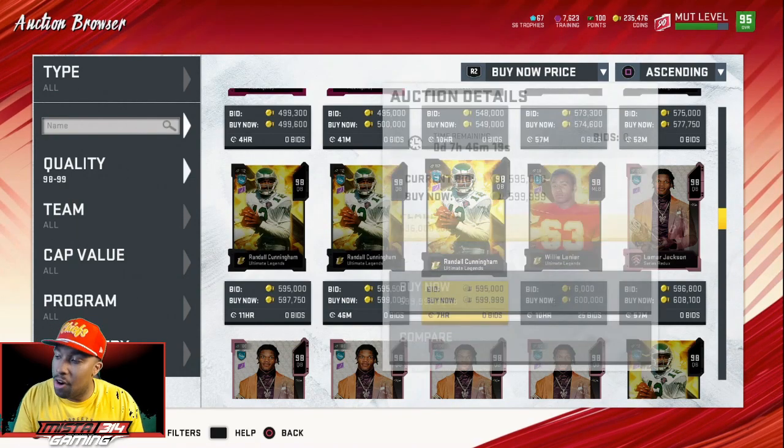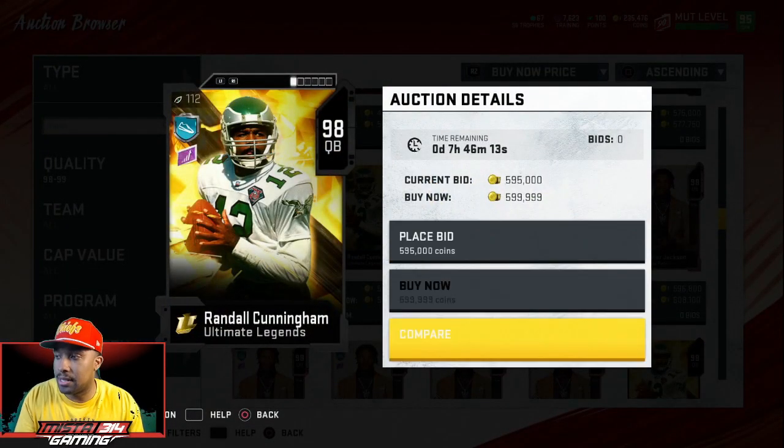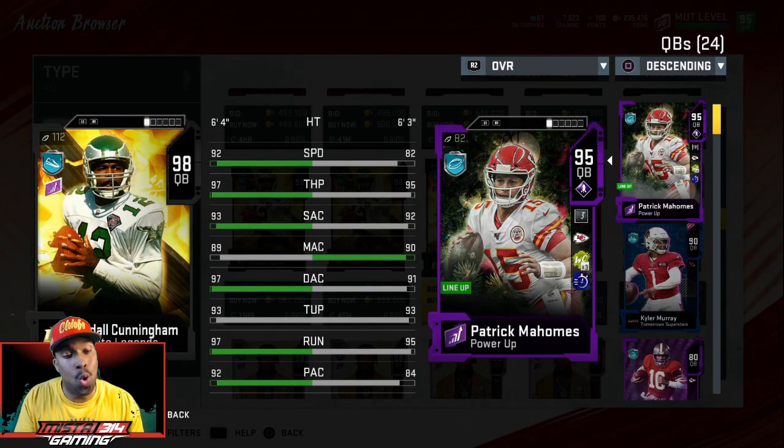Let's look at this Randall Cunningham — going for about 500K to 550K. Let's look at the stats. They gave my man 92 speed, 97 throw power, 93 short accuracy. Deep is pretty good — throwing under pressure and on the run. We're at the point in the game where a lot of these stats are gonna look pretty similar. The only difference for quarterbacks is whether you want a scrambling QB or a pocket QB. And if you're playing Madden 20, you're gonna need to scramble the quarterback.